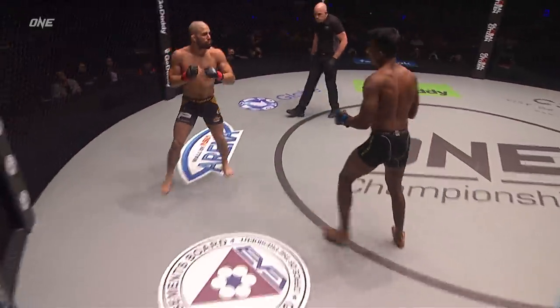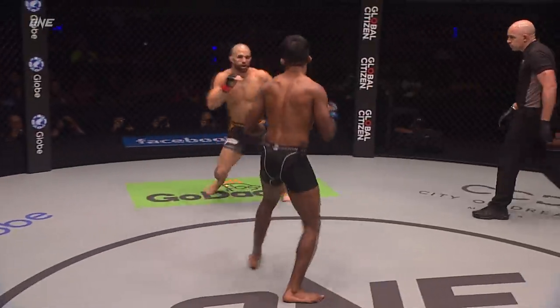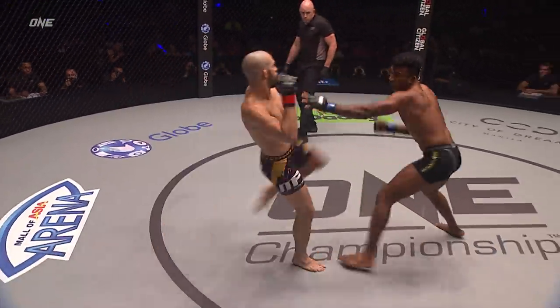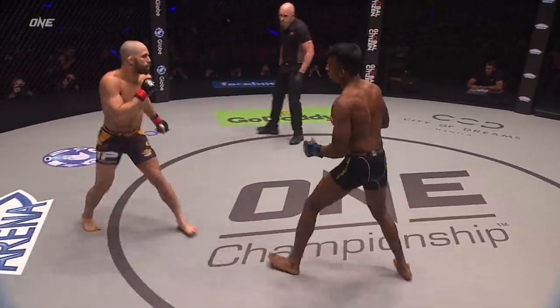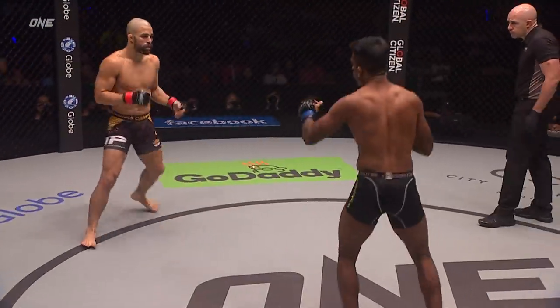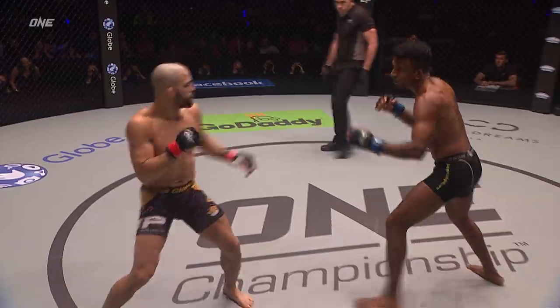Look at him — he's on his bicycle, moving around. But Tonin's gotta be careful not to get overly confident, because Raju does have power in that right hand and he's got reach. You can see Raju just waiting to time that right hand as Tonin's starting to close in, he's landing that big right hand.